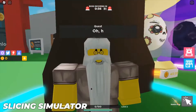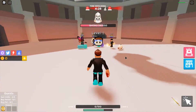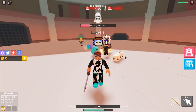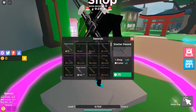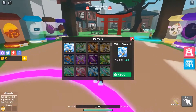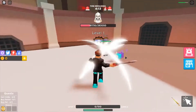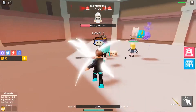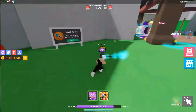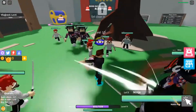We start off this list with a simulator game called Slicing Simulator. This is a slice and dice simulator where you have the opportunity to explore various worlds. You can collect swords, tons of pets, and powers along the way. The game gives you the freedom to be whoever you want — a knight, a ninja, or a samurai. It's a slaying zone-based simulator where you're killing NPCs to proceed to the next world. With tons of quests, swords, and powers to acquire, why not give this game a try?